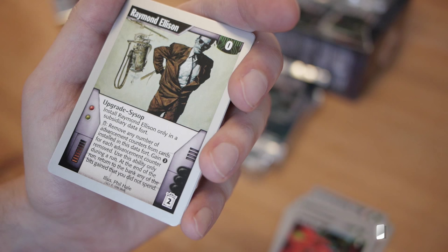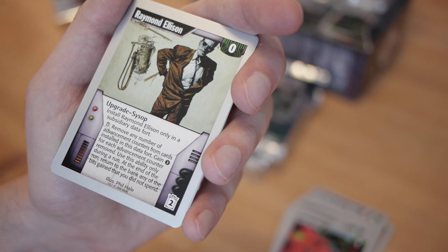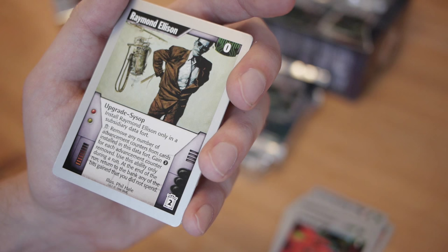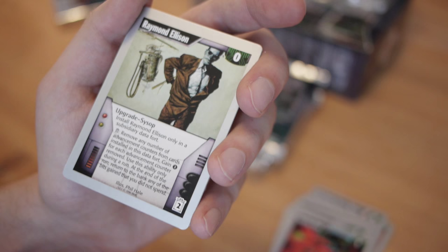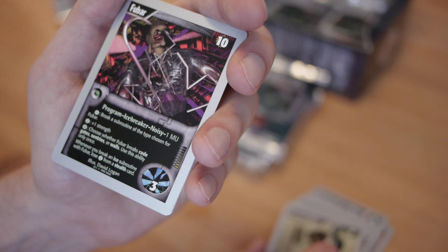Raymond Ellison — an upgrade. Install Raymond Ellison only in a subsidiary data fort. Wall of text: trash, remove any number of advancement counters from cards installed in this data fort, gain three credits for each advancement counter removed. Use this ability only during a run. At the end of the run, return to the bank any credits gained that you did not spend. There are no cards in current Netrunner that let you remove advancement counters from anything the corporation has done. It's a cool emergency card — when something is super advanced in a server and the runner can run on it anyway, you can monetize those advancement counters to rez ICE.